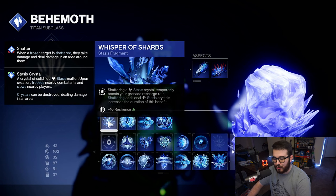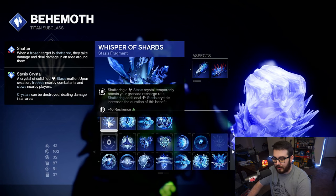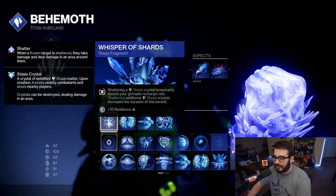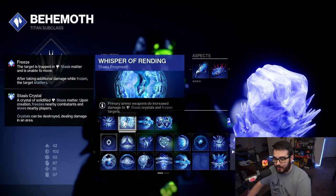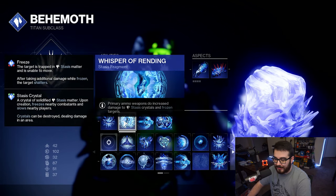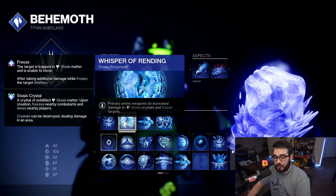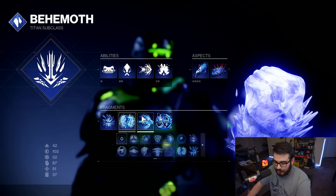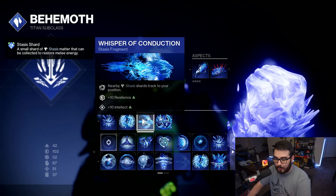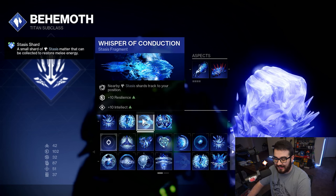Fragment-wise, going with Whisper of Shards — shattering a Stasis Crystal temporarily boosts your grenade recharge rate, and shattering additional crystals increases the duration of this benefit. You also get a plus 10 to Resilience, which is fantastic. Next is Whisper of Rending — primary ammo weapons do increased damage to Stasis Crystals and frozen targets, which allows you to break them faster and get the elemental shards faster.